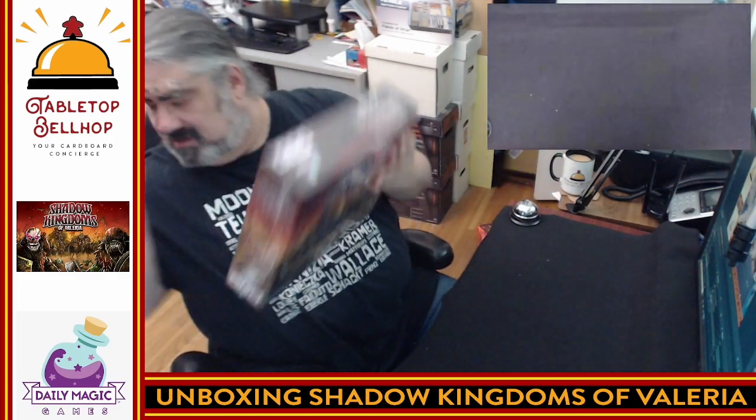In this dice-drafting worker placement game. So what we're going to do is I'm going to throw this down on the table, cut the shrink first, and then we're going to take a look at what's in the box.